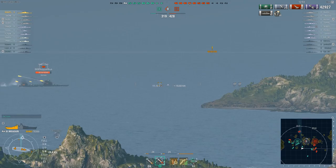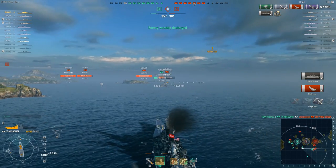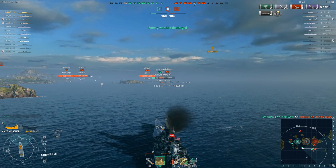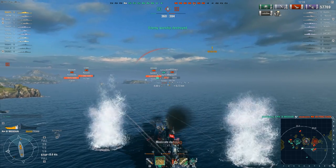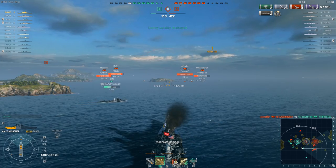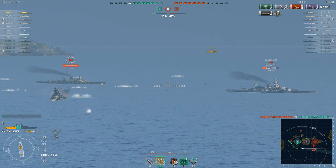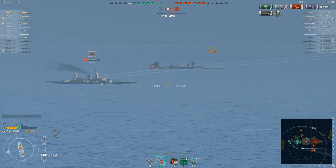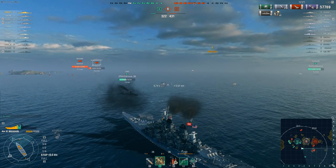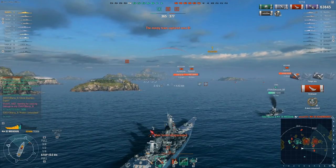Barsi fires a salvo from the forward 16-inch guns and the Prinz Eugen bends over and kisses his ass goodbye — kill number four. Unfortunately the Kutuzov up front isn't going to last much longer; in fact he's about to get torpedoed by the Scharnhorst. That means a lot of enemy ships are now forced to choose between Barsi or the Tashkent, who's busy shooting up that Scharnhorst. The Scharnhorst goes for the Tashkent — well, if you're going to give a target like that to these 16-inch guns, bingo. Kraken Unleashed — kill number five.